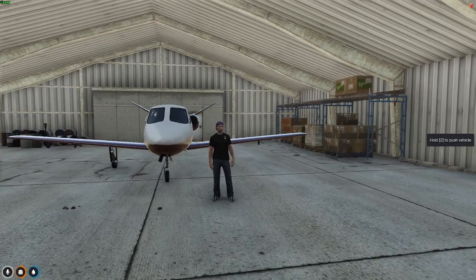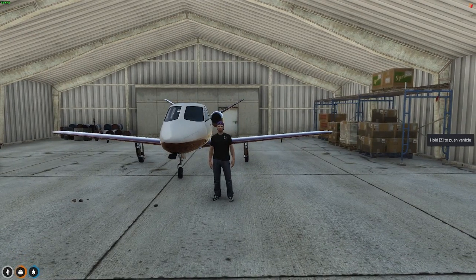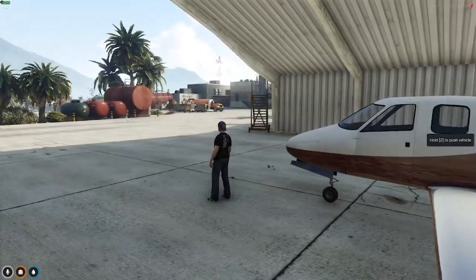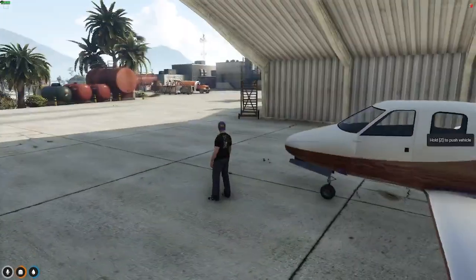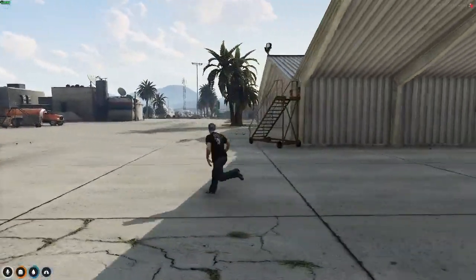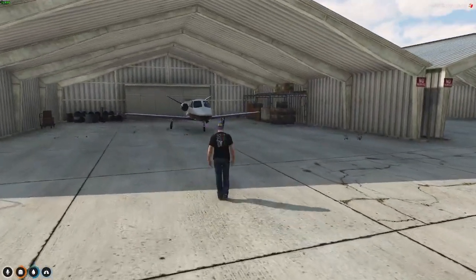Hey, Chip here. I just want to showcase a thing that my co-owner made. This is kind of cool. So what's going to go on is I need to take a trip. We're up here in Sandy Shores right now, and I need to take a trip to Keo Perico.